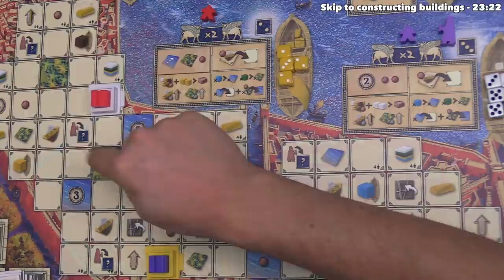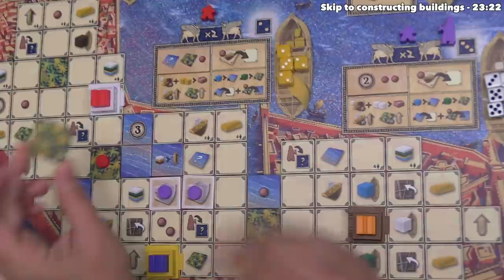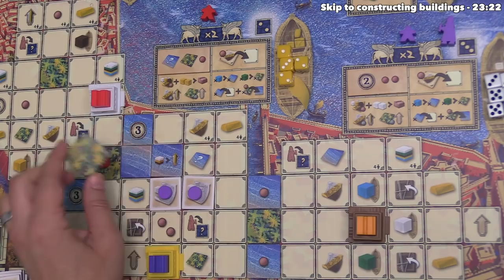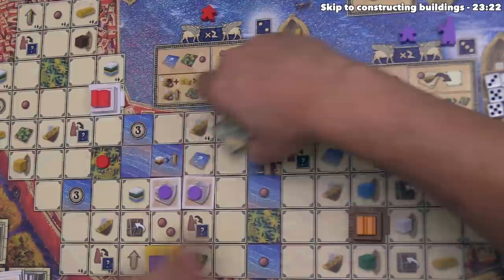Red can place up to three garden tiles and has only placed one, so they'll place the other. They put it on top of the special water tile they placed. When placing a garden on water that has icons, you gain those — this one says they can spend a white, yellow, or brown resource to go up once on the associated mastery track. Red has three gold and one yellow, so they decide to spend the yellow resource, letting them increase their yellow mastery track once. They must also put a clay marker on that garden, and the yellow resource die goes to the general supply.